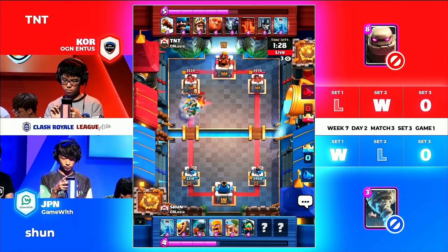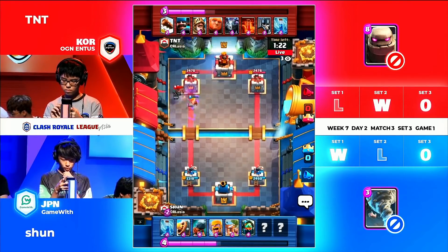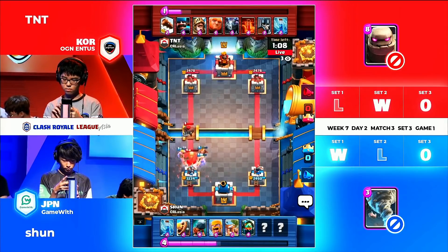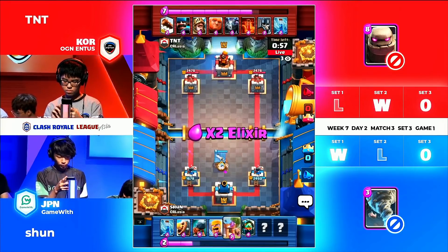You see the guards from TNT taking this out — the hunter has to come in. The hunter will finish up everything because the hunter does so much defensive work. It's Shun's barbarian-related units in his deck right now. Where's the barbarian balloon? That's what we need in the game. First punch does come through — it's not the second punch from TNT — gonna get the hunter to the tower.